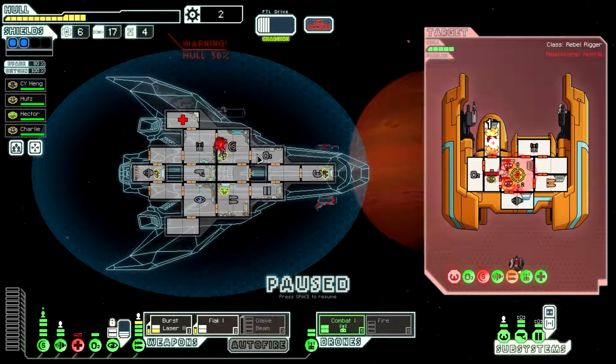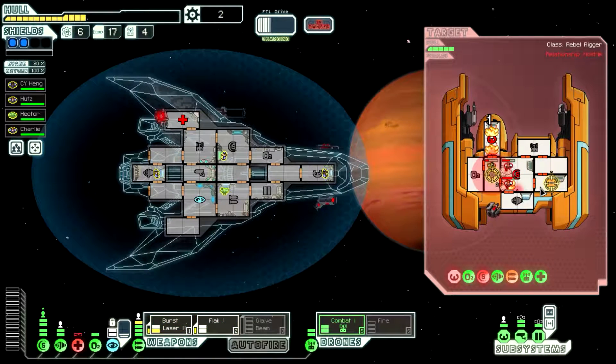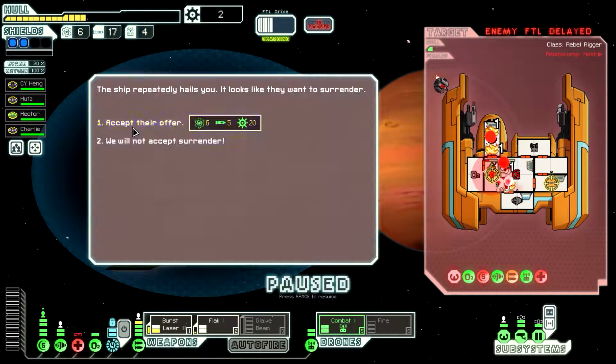All right, so they've got a fire in the shield room and the shields are down, which is great. Let's have everything else go for the Med Bay and the weapons. Continue — ooh, that's a lot of fuel, we're going to take it.